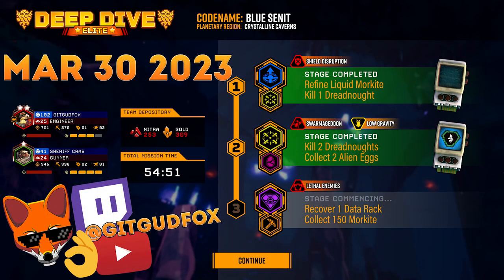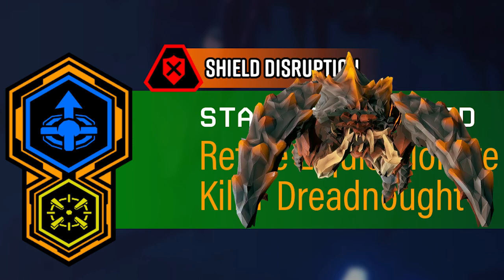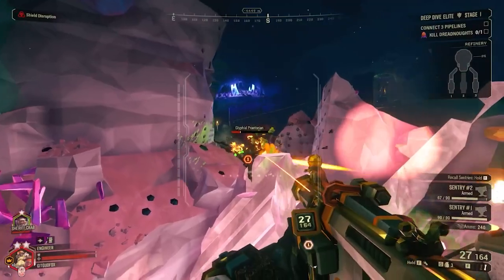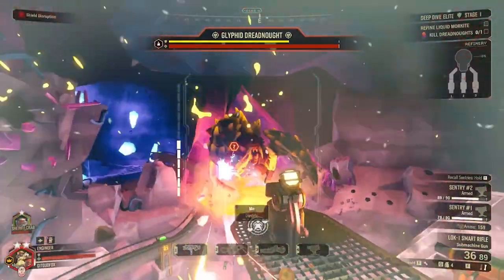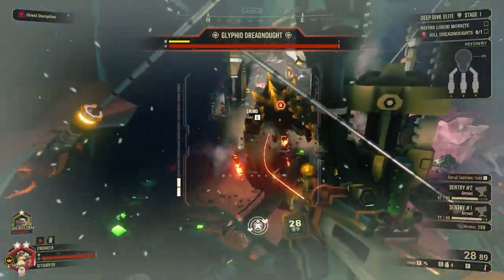Alright miners, into the Elite Deep Dive. This will occur within the Crystalline Caverns, and I hope you're warmed up from the standard Deep Dive taking out all of those Glyphid Dreadnoughts, because the Elite Deep Dive has a lot of bosses to fight. Mission 1 has a difficulty of Hazard 4.5. Your objectives will be to refine Liquid Morkite and take out a Dreadnought — it will be the standard Glyphid Dreadnought. There is a Mutator in effect: Warning Shield Disruption. That means you will have no shields this entire battle, but in return the enemies will do 30% less damage to you.